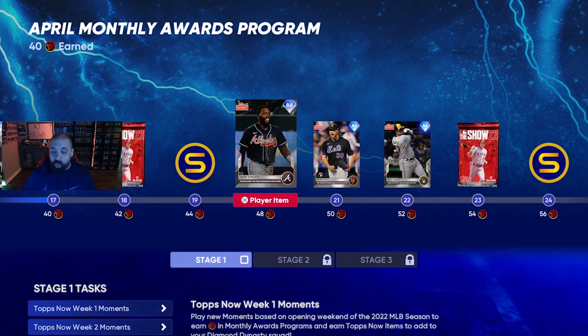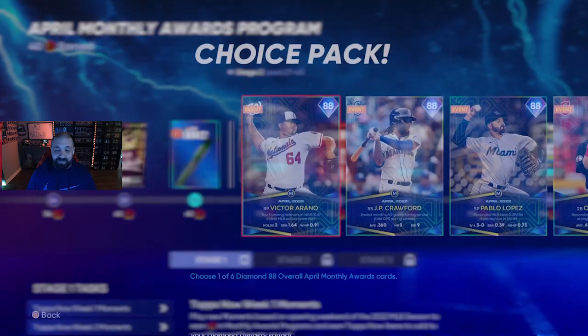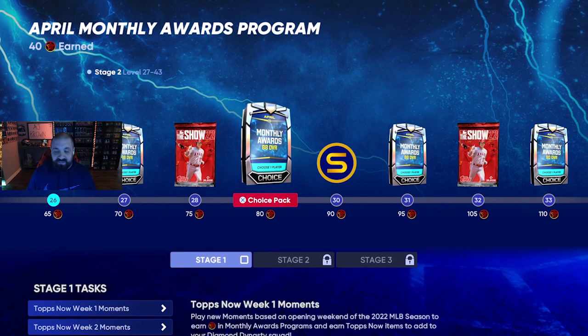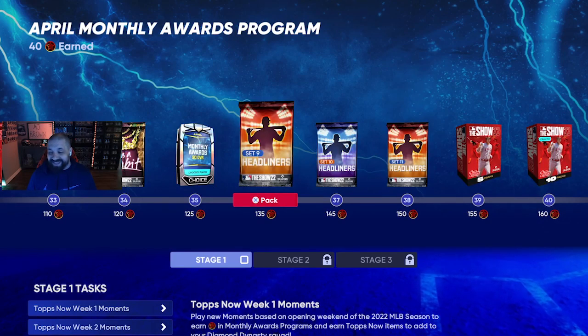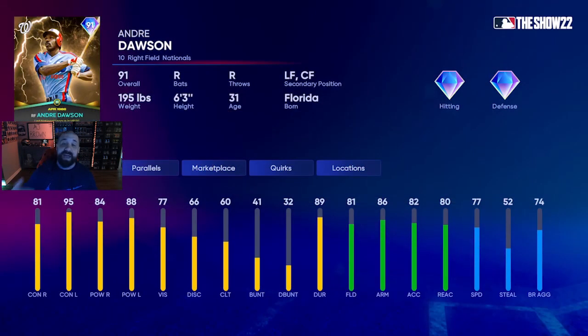If we scroll through the rest of the reward path, we've got some free 86 overall diamonds, some 88 overall monthly award diamonds, some 90 overalls, and then the end goal — along with a bunch of packs in between. The end goal is this 91 overall Lightning Andre Dawson, which we've seen for a while now and you can earn today. Right after that, you get the 92 overall Anthony Rizzo.